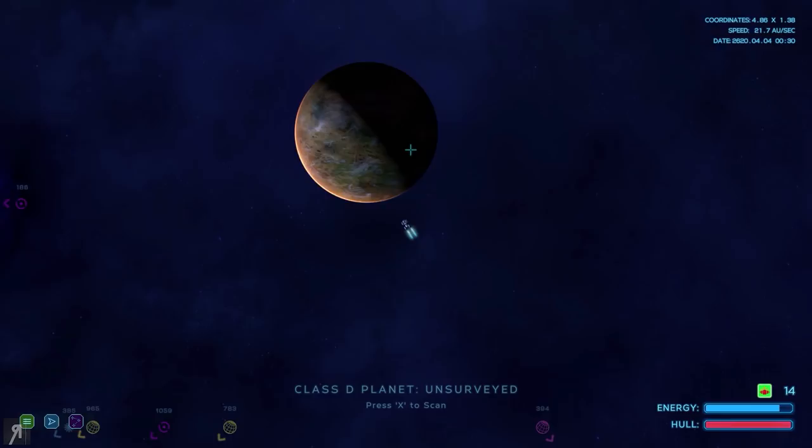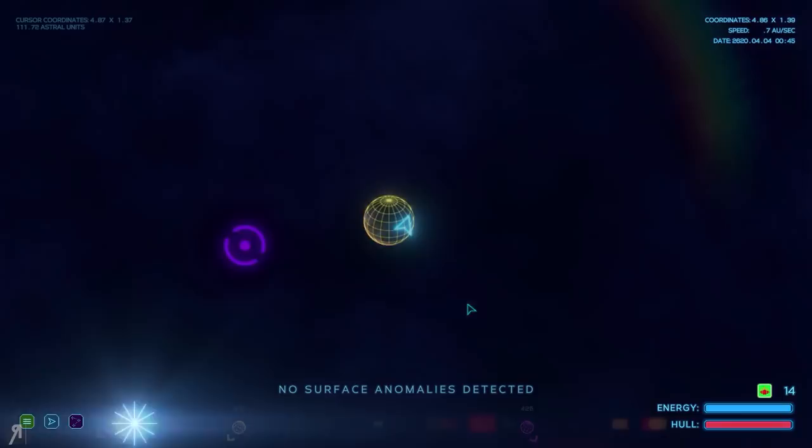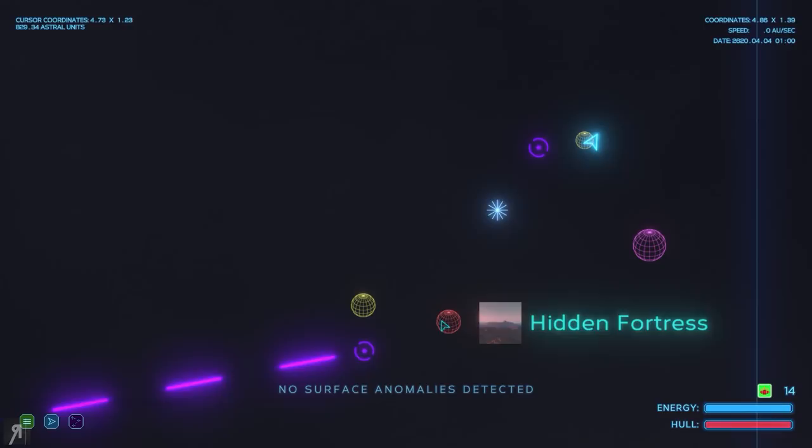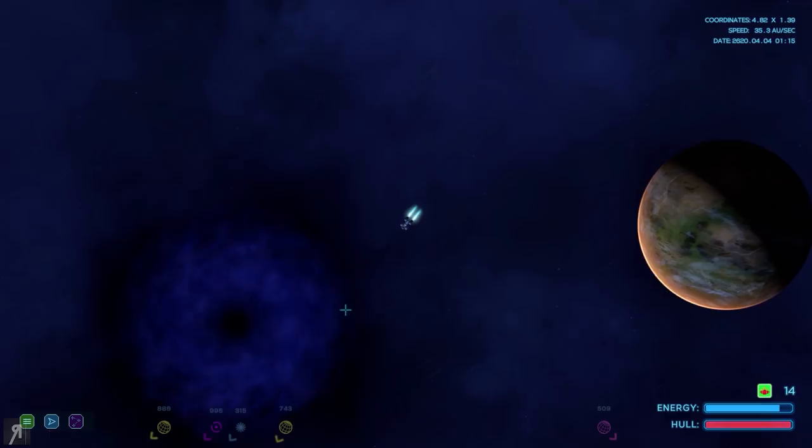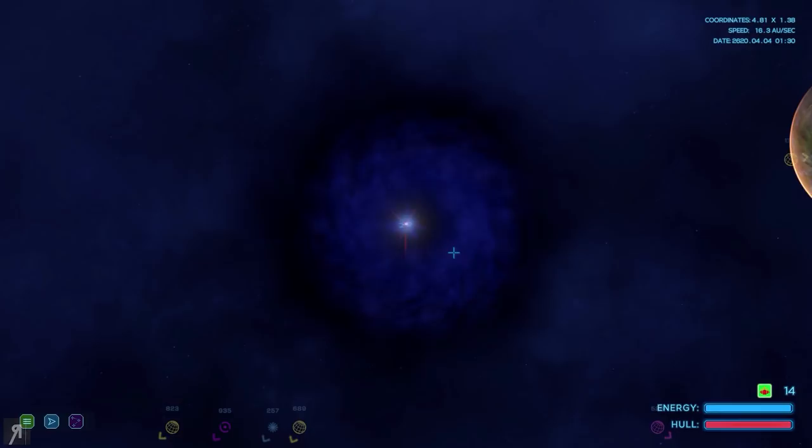Is that an enemy? It looks like another enemy — I'm not sure whether we'll be able to complete our scans. No surface anomalies right here, and that is metallic hydrogen. So we've basically scanned everything — hidden fortress — it tells you exactly where you've been and what you've done, which is actually really nice. I guess we'll continue onward. Why not?